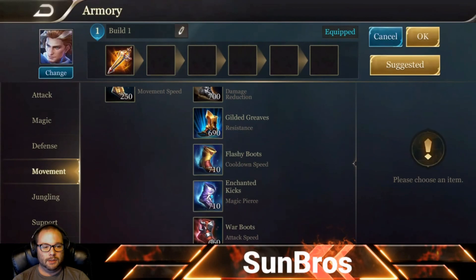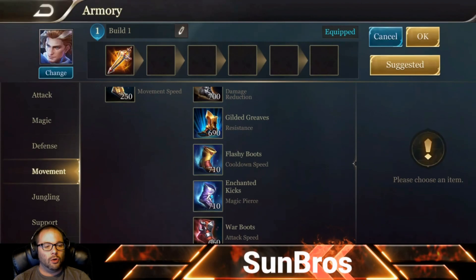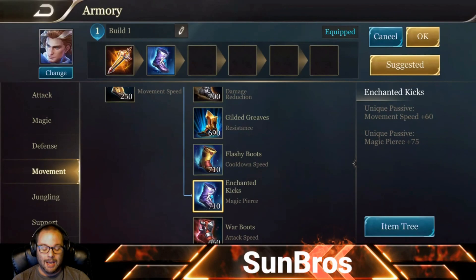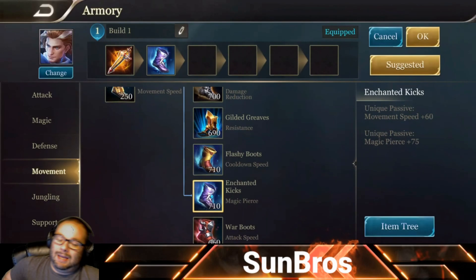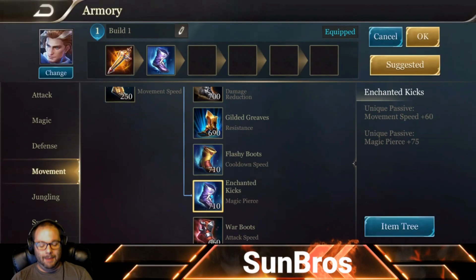Next are boots, and I'll give you two options. The builds for mid and jungle will ultimately get you to 40% cooldown reduction, so you don't need CDR boots, but having it early is nice for ganking and clearing. You're welcome to take Flashy Boots for the 25% CDR right away, but the long-term best option is Enchanted Kicks — that magic pierce early game is a big difference maker in your ability to gank, farm faster, and secure objectives.